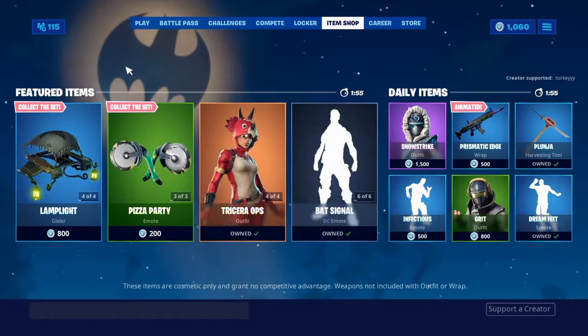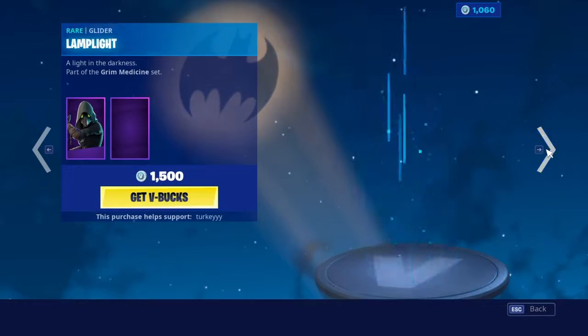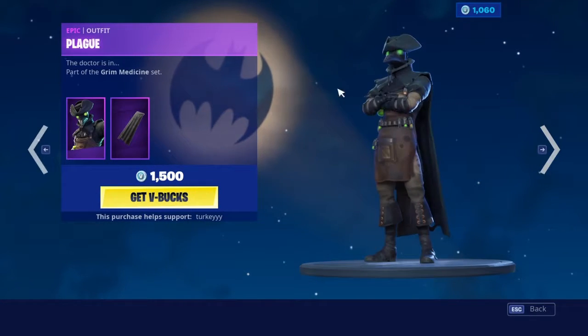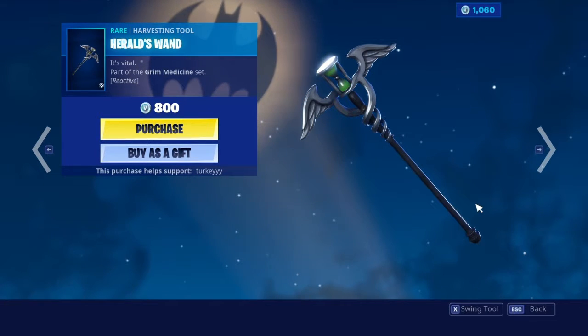This video I'm gonna show you guys the item shop for September 24th. Currently I'm running the Scourge with the Arcanum back bling, playing with the Dismal Cape back bling, and the Herald Swan pickaxe.